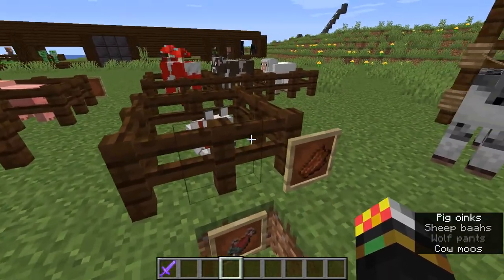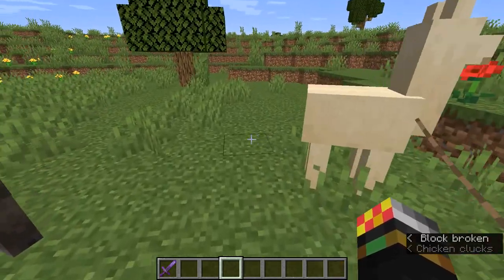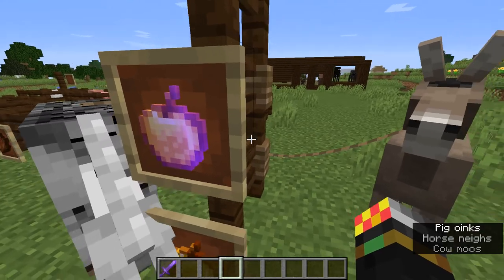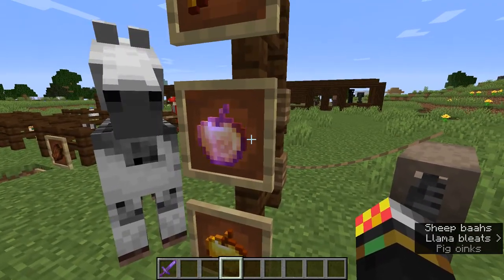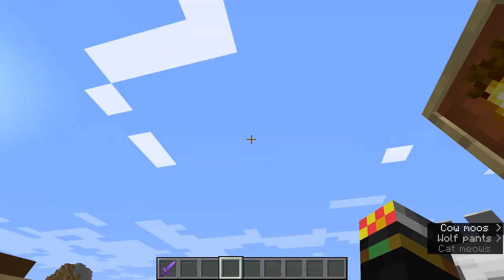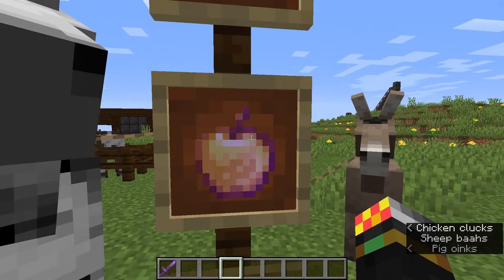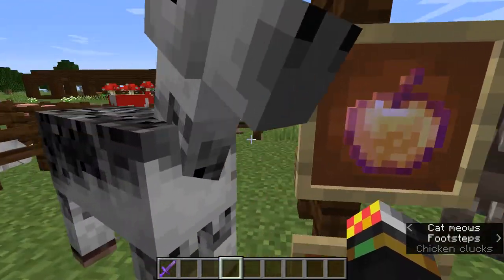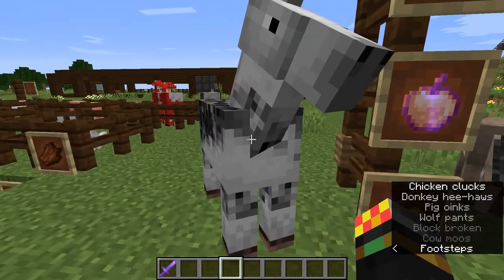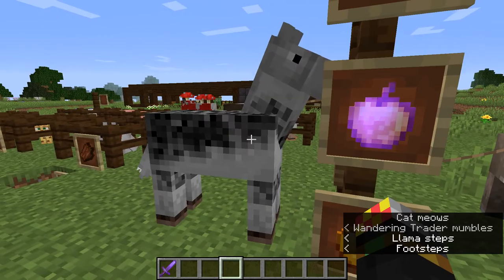Horses, donkeys, and llamas can be bred with golden apples or golden carrots. You just give one golden apple or golden carrot to one horse and another to a second horse, and they'll breed.